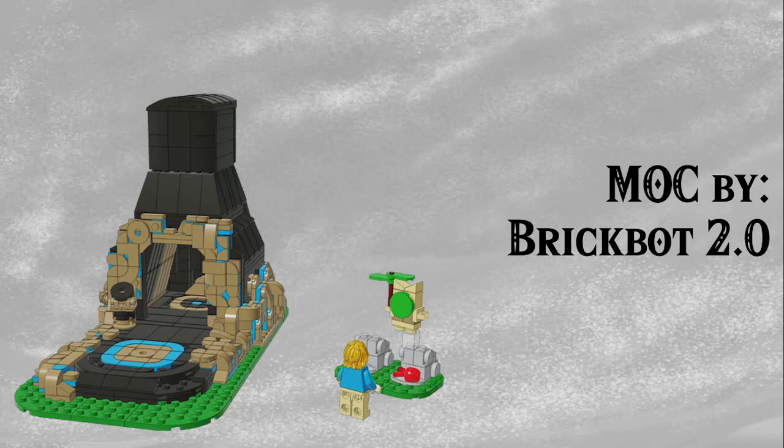Another MOC by Brickbot 2.0 — we have what I think is the best Sheikah shrine I've seen. I don't know what it is about this one, whether it's the colour choices or the simplicity, but also the lots of curvy details made up of dark tan plates, slopes, and tiles. It looks absolutely fantastic and definitely looks like a Sheikah shrine — the most recognisable one I've seen. It really keeps the colour palette nice and simple so it doesn't overwhelm you. You've also got this adorable little Korok side build, which I think looks amazing — an overall really outstanding build.